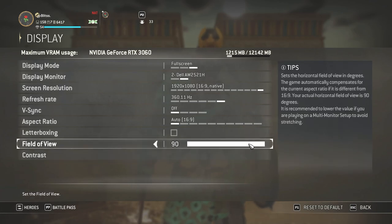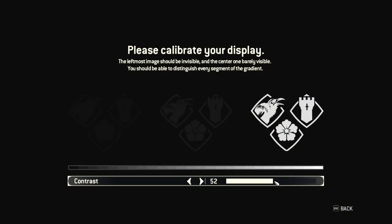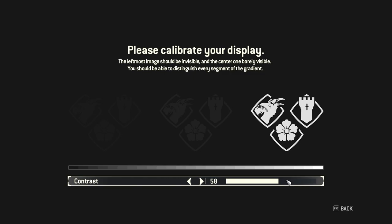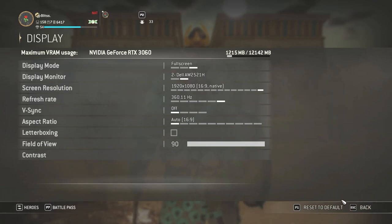I really like field of view on 90 because I can see much more of the fight in Dominion and 2v2s. Contrast, I change this to 64, which defaults at 50. I don't like 50 because I feel like the game is a bit dark, and reacting to bashes and everything feels a bit easier on 64. It might just be placebo, but I like it — it feels a bit brighter on 64.